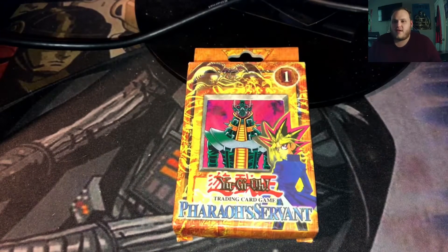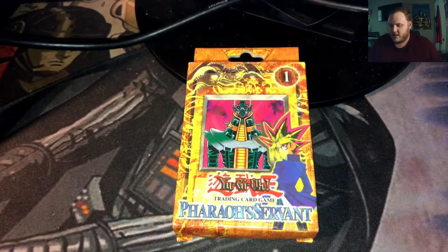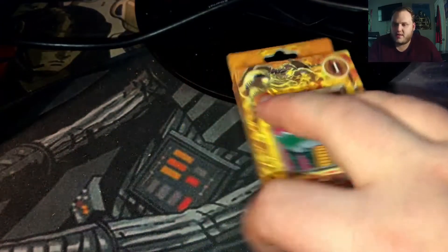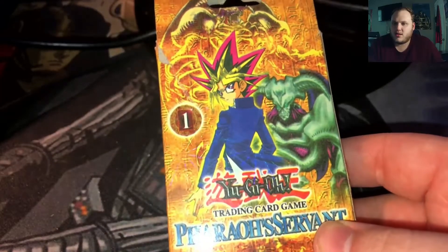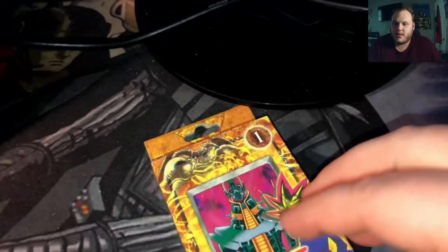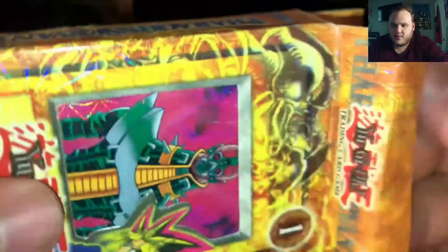So this is called Faro Servant. It has a Jinzo as the front card, but Summon Skull kind of chilling in the back there. It says a 1 — I don't really know what that's about, but let's just crack it open and take a look and see what exactly we're going to find.